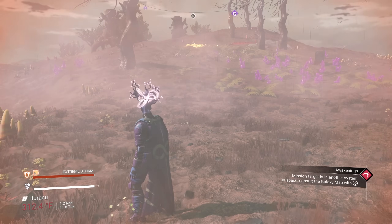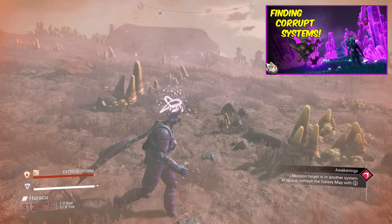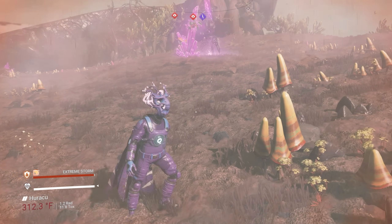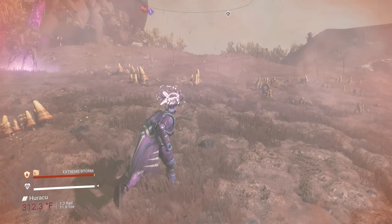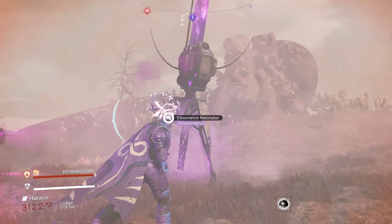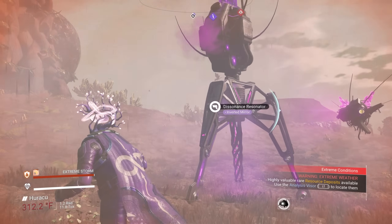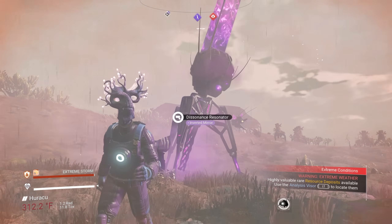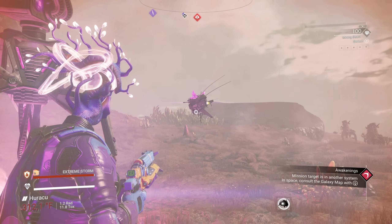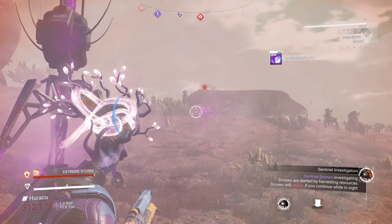First, you need to find a corrupted system — we did that in the last video, so if you missed it there's a link in the description and pinned comment. Once you've landed on a corrupted system planet, you need to farm these big purple crystals called living fragments. You also need to farm a lot of dissonant resonators, which are randomly placed around the world. Beware: as soon as you attack these, corrupted sentinels will come after you.